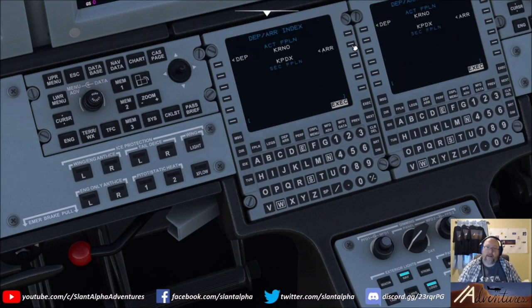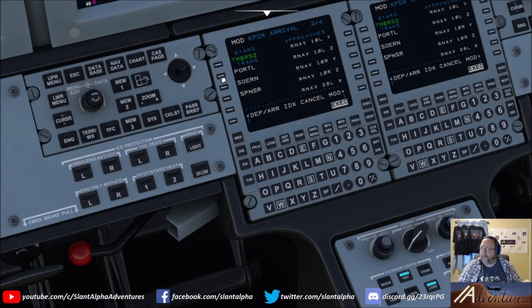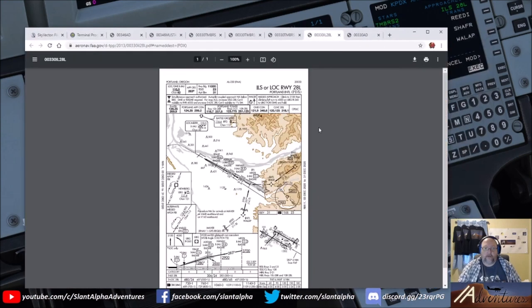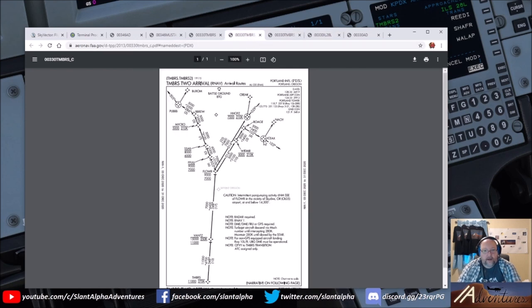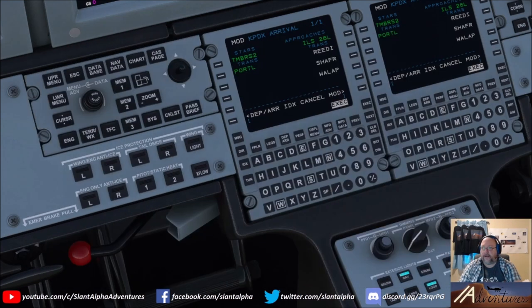Hit departure-arrival and then departure-arrival again to switch to arrivals. We're going on the Timbers 2 from Portal — not from Moxie, because we wouldn't be at the correct altitude for that transition. We're going to assume the ILS 28 left for now. We're not going to need any of the transitions into ILS 28 — we're just going to get vectors onto final from ISACS at the end of the STAR. So just ILS 28 left without any transition forks, then execute.